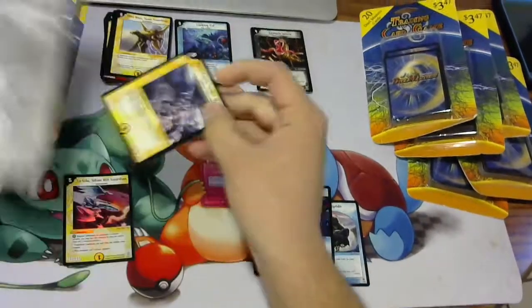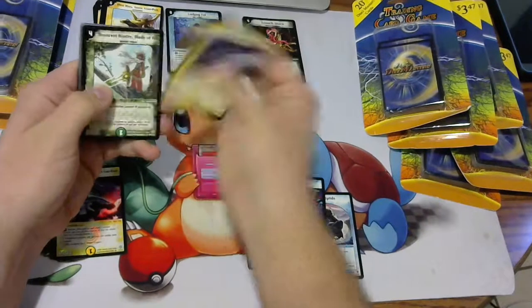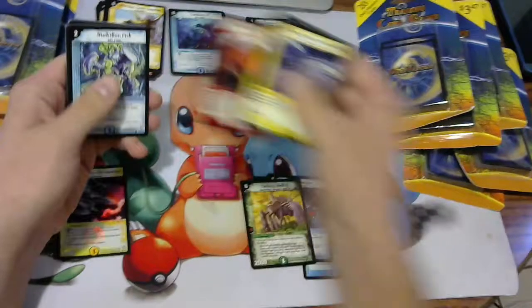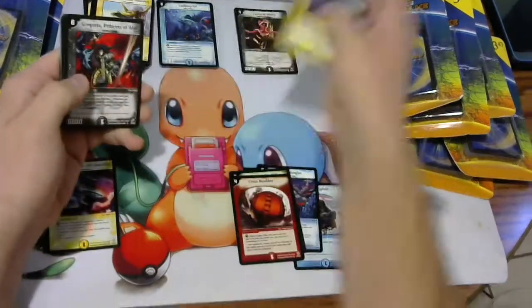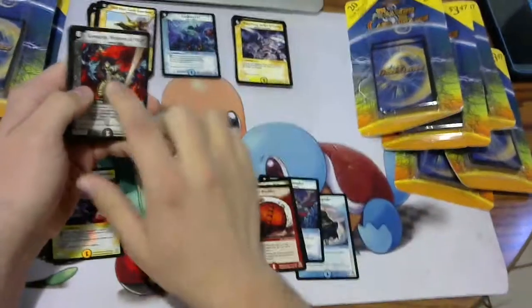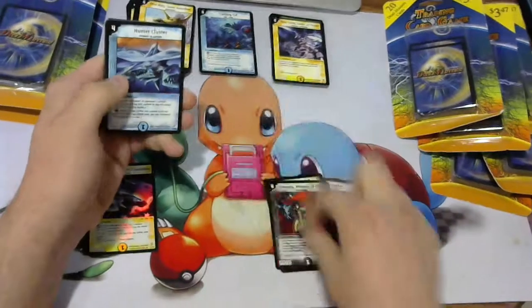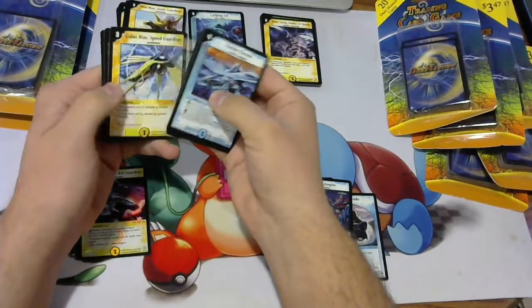Pack number 3 looks like DM6. Our rare is Cryst's Folder. No foil for this one. Next, they're a little out of order, but we have Gregoria, which is our rare from DM4. Hunter Cluster, and no foil for that one either.